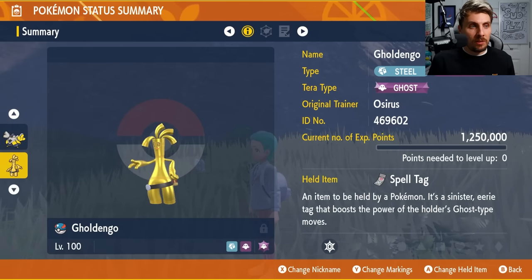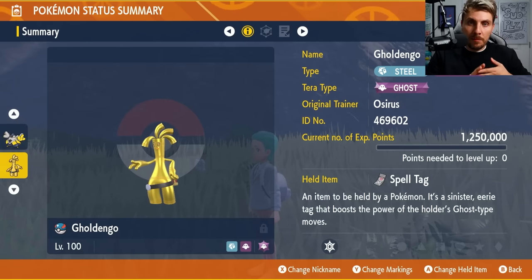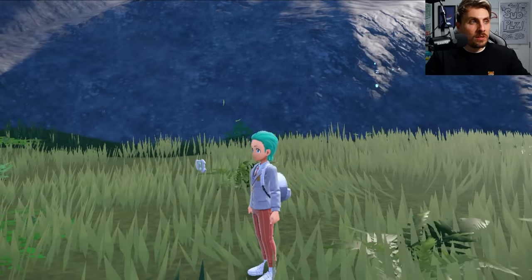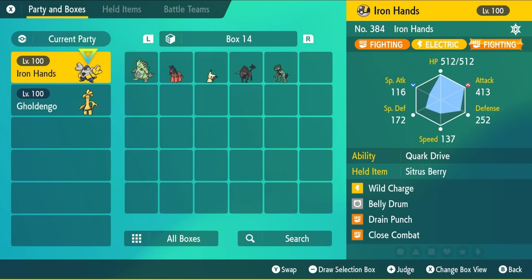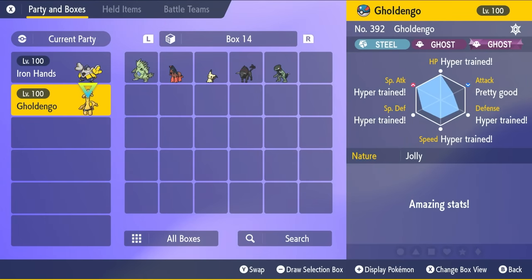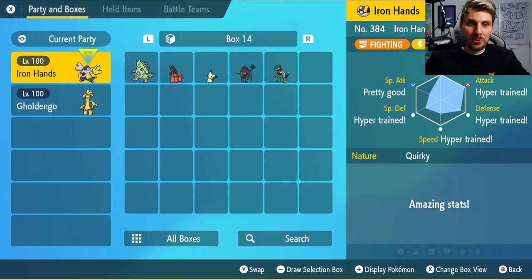Both Pokemon are at level 100. These Pokemon weren't caught with perfect stats, but we were able to use Bottle Caps and the Hyper Training NPC to hyper train the stats, making the relevant ones 31. So these Pokemon are completely trained up, maximizing the damage output to make them effective six star Tera raid destroyers.